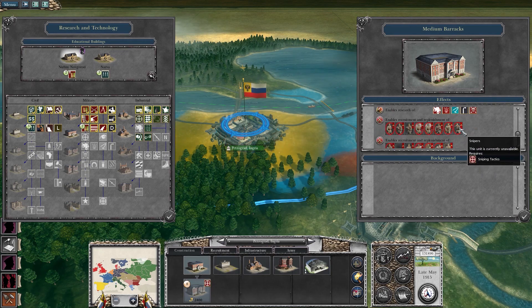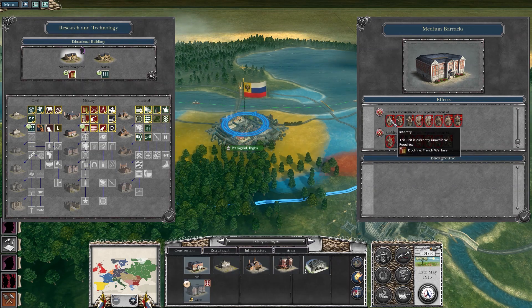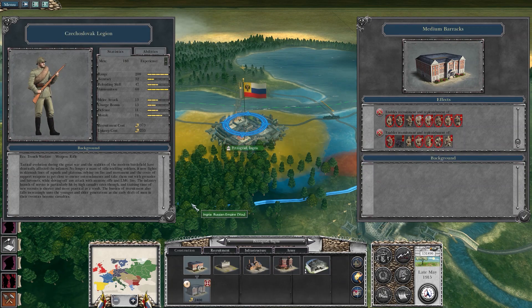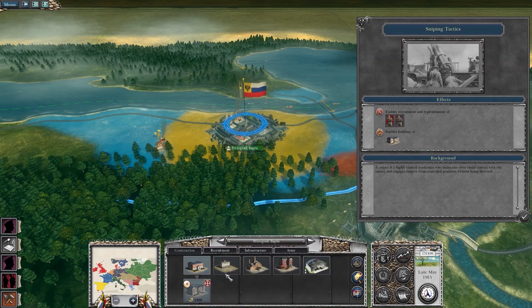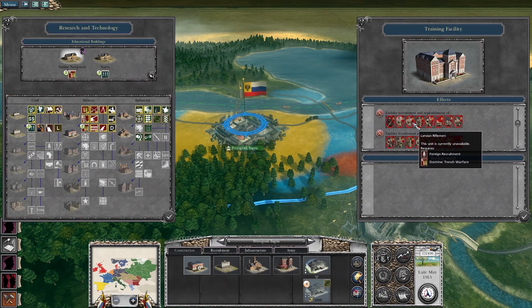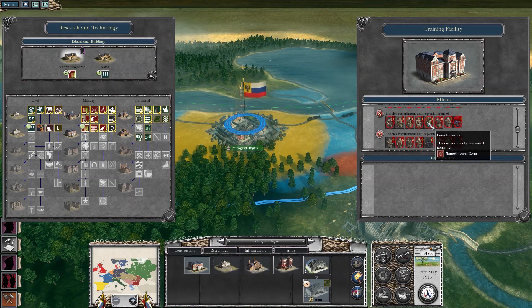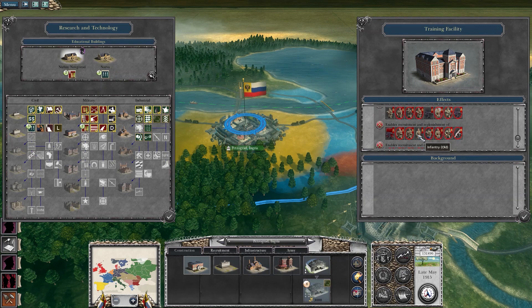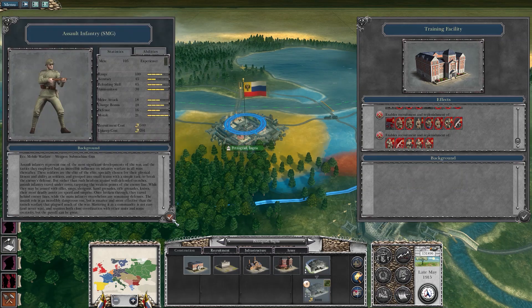Medium barracks — I think this might give us line infantry. Training facility, perhaps — riflemen, light throwers, infantry. I know there's late war infantry if I'm not mistaken. That might also just be in skirmish, but we'll see. We'll find out.